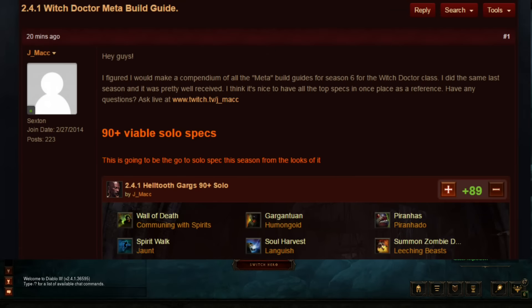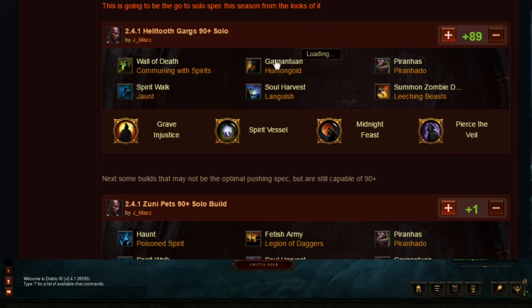Today I made a meta Witch Doctor build compendium for 2.4.1 in Season 6. I did something similar in Season 5 and it was well received. It's nice to have all the top builds in one place as a reference point so you can bookmark the page and not go all over the internet looking for specs. This is going to be on Diablo Fans.